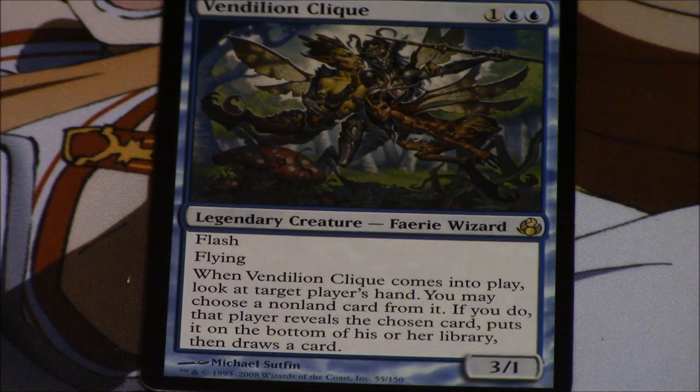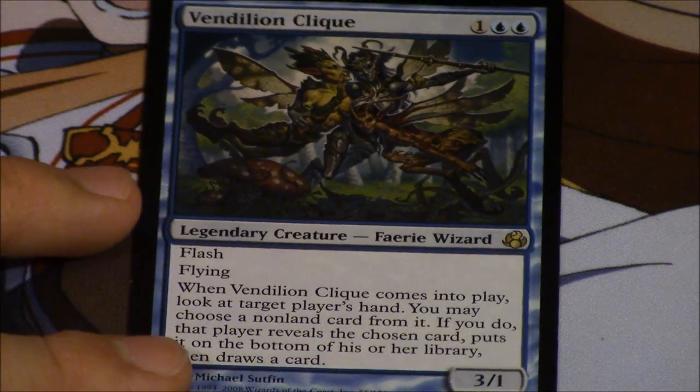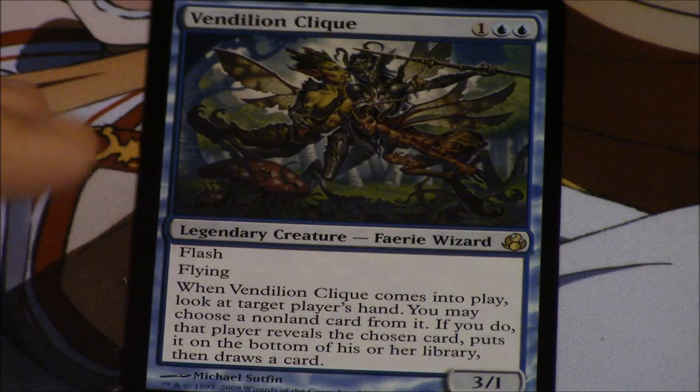Think about Tarmogoyf logically — if it was not reprinted, it could easily have gone from $200 to $250 or even $300. So a reprint not only pushes the price down, it also makes sure the price doesn't go up anymore. And that's the most dangerous part — it's not the price going down, it's that the price stops going up.